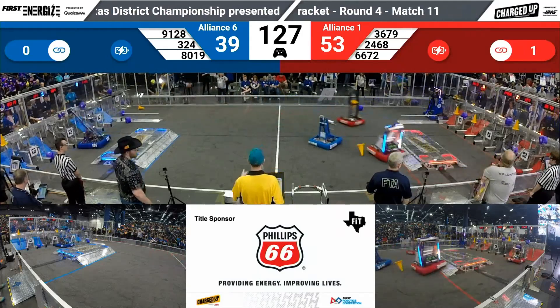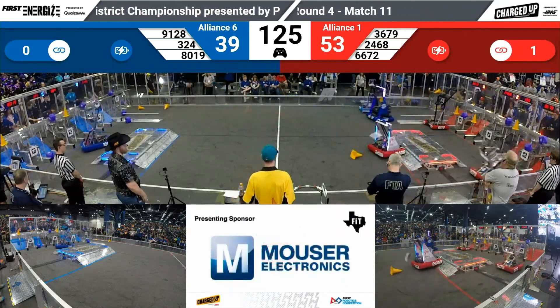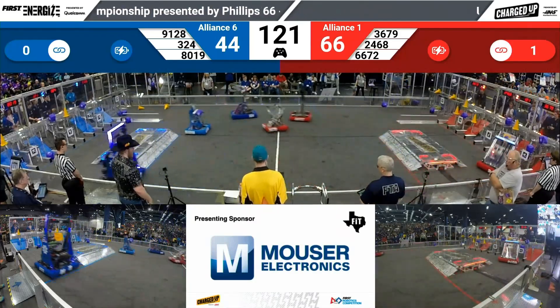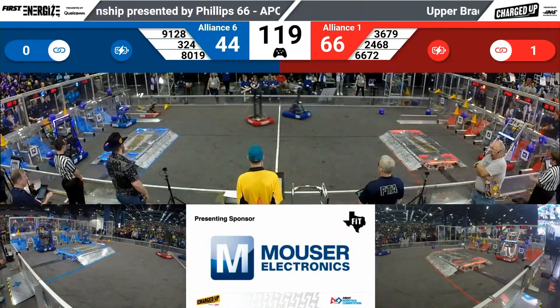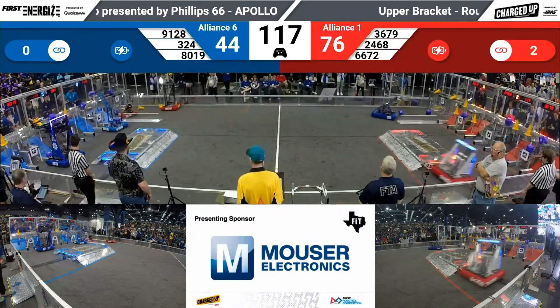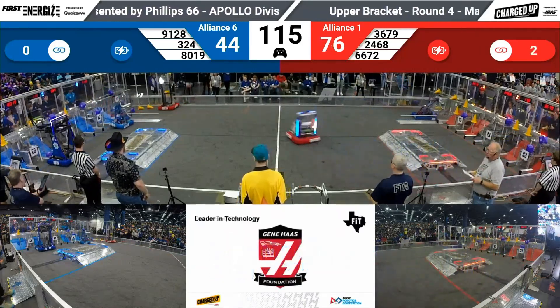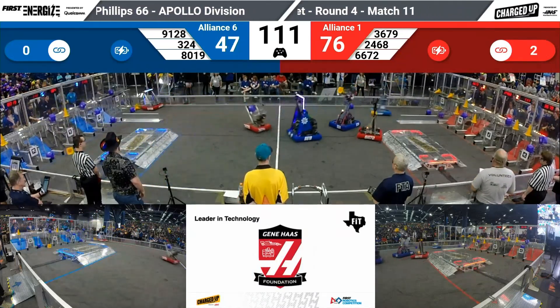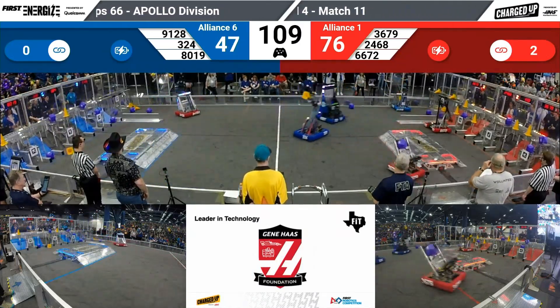Patriot Engineering trying to even the score here. They've got a cone heading back down an open field — see if Patriot can score it. Rattlers rattling them around. Patriots lined up, trying to score a cone up high. 91-28 scores a cube mid, and the cone falls out and might score down low. 91-28 for blue, Ictana Robotics.